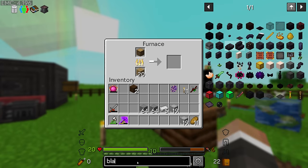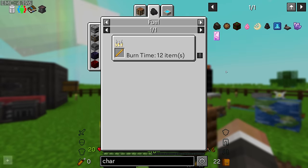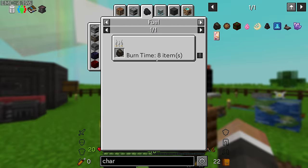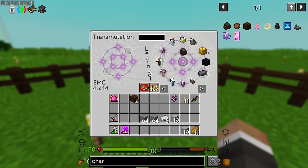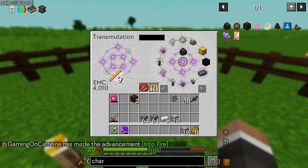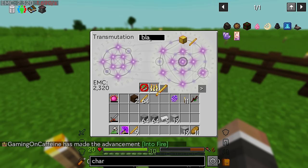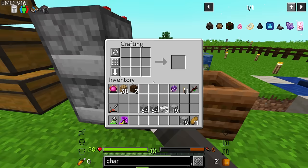Along the same lines, blaze rods also have an EMC value. The blaze rod can burn 12 items and only costs 26 EMC, whereas charcoal only burns eight items. So we'll add the charcoal to the transmutation tablet just because we might as well, but then we should probably take the blaze mesh, craft that down into blaze rods, add the blaze rods to the transmutation table, and then from there just take as many blaze rods as we like and use those as a superior fuel source for all of our furnaces going forward.